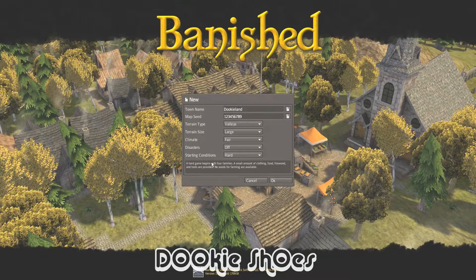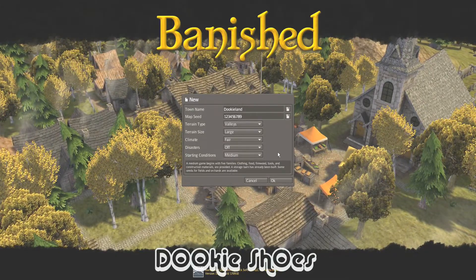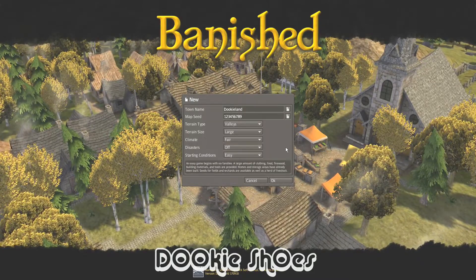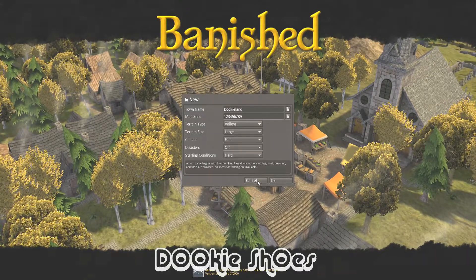And then these are my starting conditions — I'm gonna be playing it hard. That's for medium, you can read the descriptions if you like in your own gameplay, and then easy — they give you everything for free pretty much. Alright, let's play it hard and give it a shot.